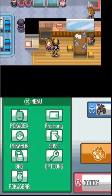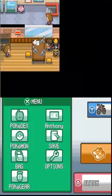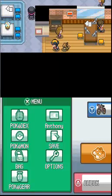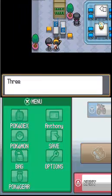One of these girls gives you something. The control pad mentions Buena's password. Buena's password is a radio show every day - if you tune into the radio she'll say the password, then you go to Buena and she'll give you a point if you get it right. If you get enough points you can get some items, but they're usually pretty crappy - like antidotes, paralysis heals, stuff like that.